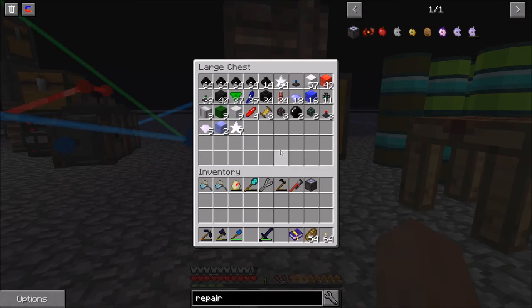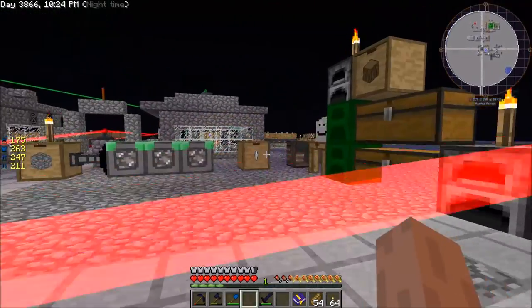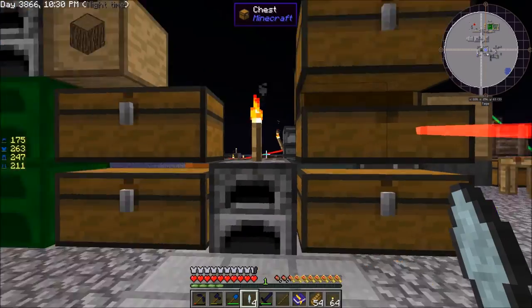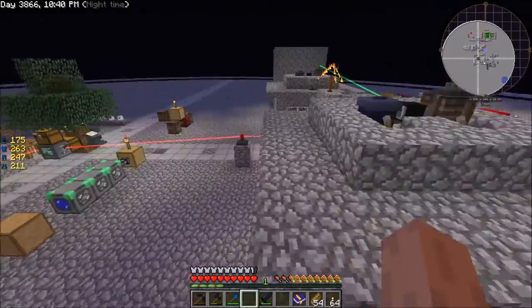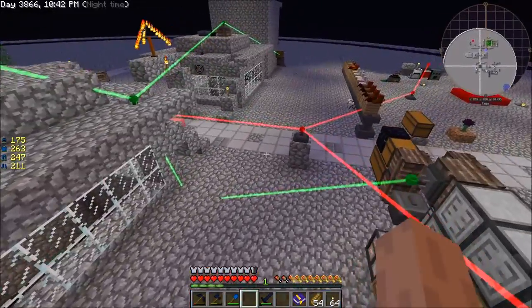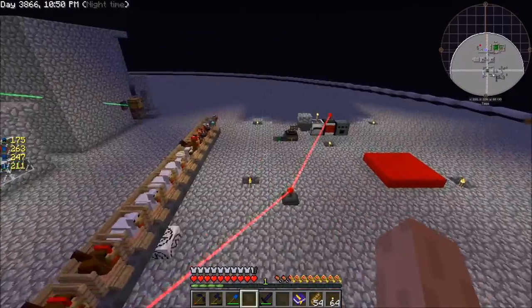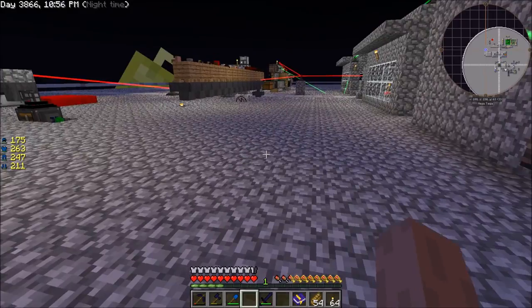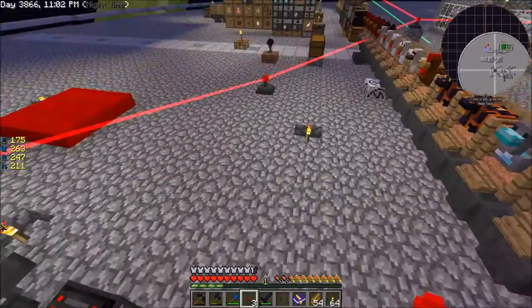We're also going to need some of these, and one of these, because we don't have a dagger anymore — they all broke. By all, I mean the nine that were in there plus three more that I made. All right, so we got power. Spaghetti lasers. Whatever, let's just do it this way.